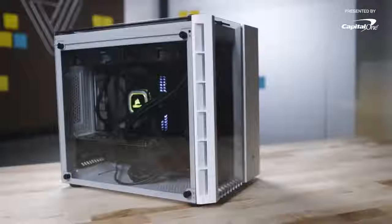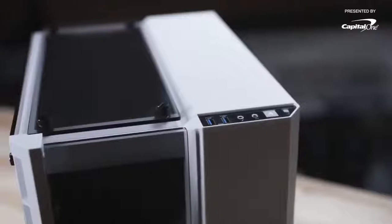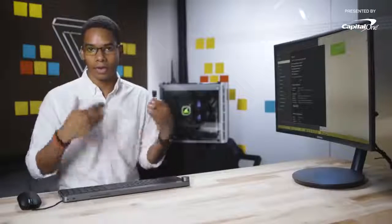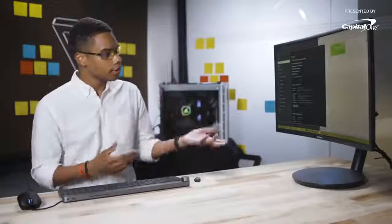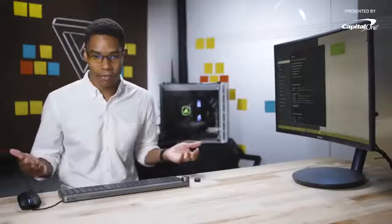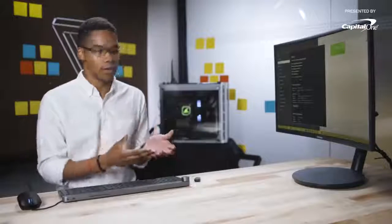Now that our internals are done, we're going to put all the panels back on — the top glass, side glass, front glass, and of course the back panel. We fully built the PC, everything's put together, and we got to the POST screen. You need a USB flash drive with your Windows installation media on it and a license key. I plugged that in, installed Windows in a couple of minutes, installed a bunch of drivers, and now we have a fully functioning gaming PC ready to run some games.